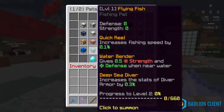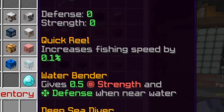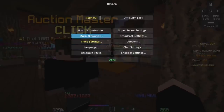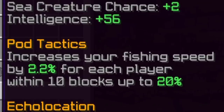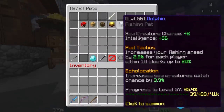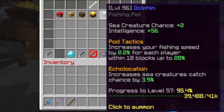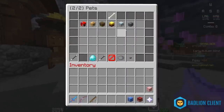This is a little bit controversial — Flying Fish is seen by a lot of people as the best fishing pet because of the quick reel, which increases your fishing speed. The best I could find is a level 86 in the auction house, giving a 12.9% increase in fishing speed. That's kind of cool until you remember that the Dolphin Pet exists. Mine's only a rare at level 56, but it increases fishing speed by 2.2% for each player within 10 blocks, up to 20%. So immediately I get more fishing speed, plus it gives sea creature catch chance. Dolphin Pet is easily better even at rare rarity, so just don't bother with Flying Fish. If you get one, keep it, but don't buy one from the auction house unless you're trying to get pet score.